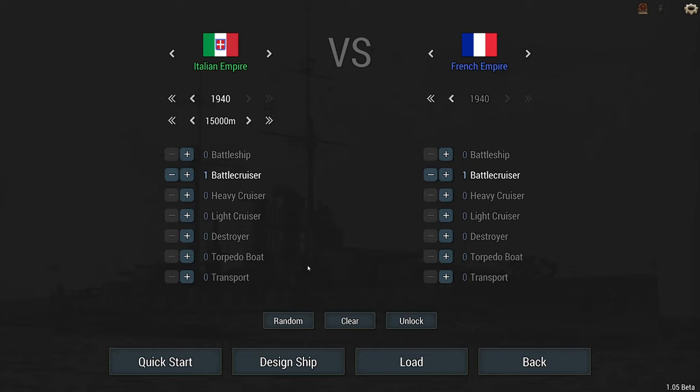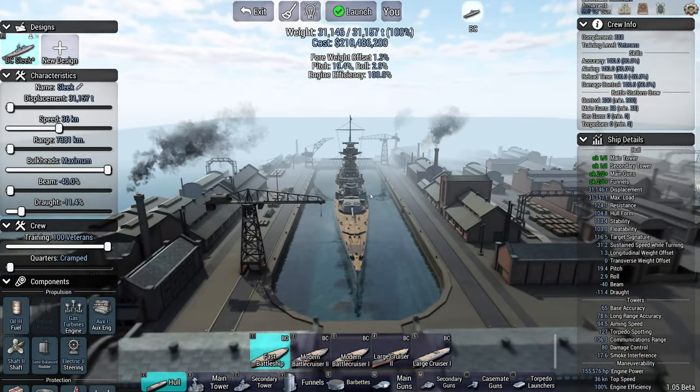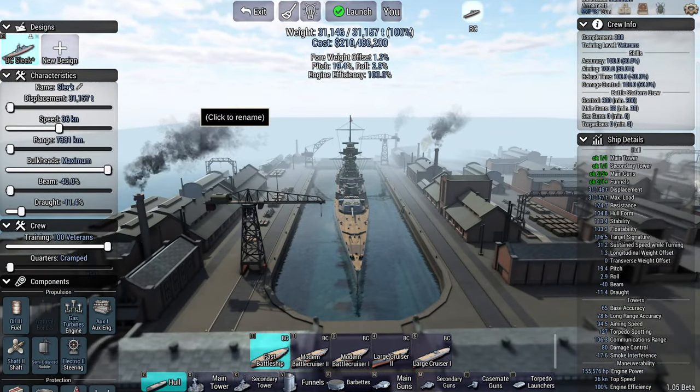I tried making very sleek battleships, but the battleships are a bit limited in how sleek you can make them, simply by having a main tower. The main tower, especially for the Brits, the Germans, the Americans — they're just too wide. But if you take an Italian battlecruiser, you can actually come up with a fairly nice design. And this is it. This is the Sleek. Very creative name.